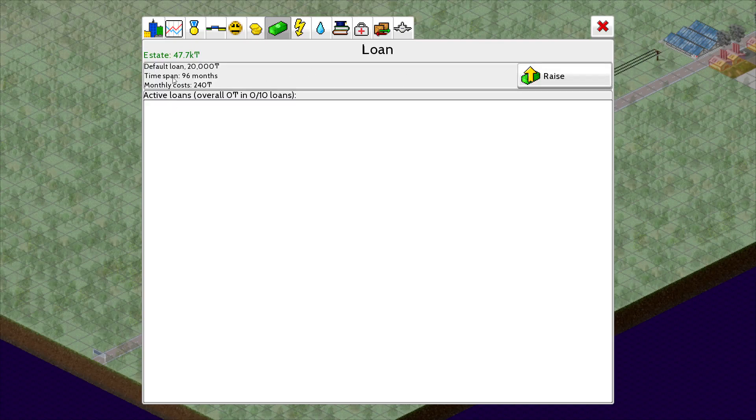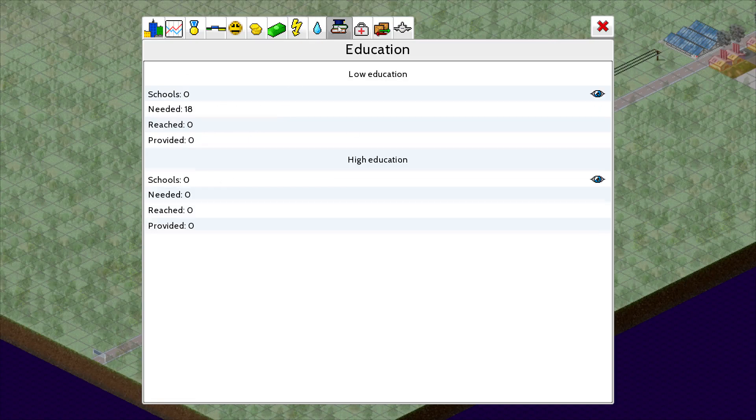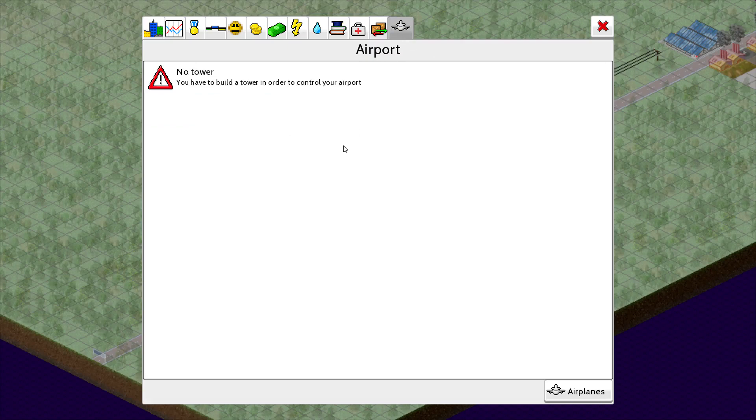Looking at energy — we're using actually 74% of it already, and it tells you how many buildings are connected. You get your water usage and sewage here — sewage is an issue eventually. You get your education showing low and high education levels, and your health stats.